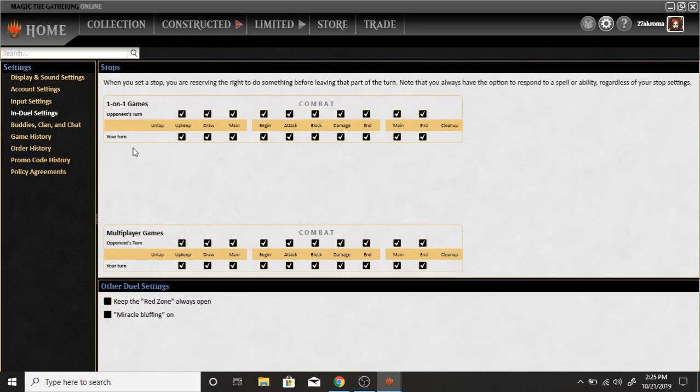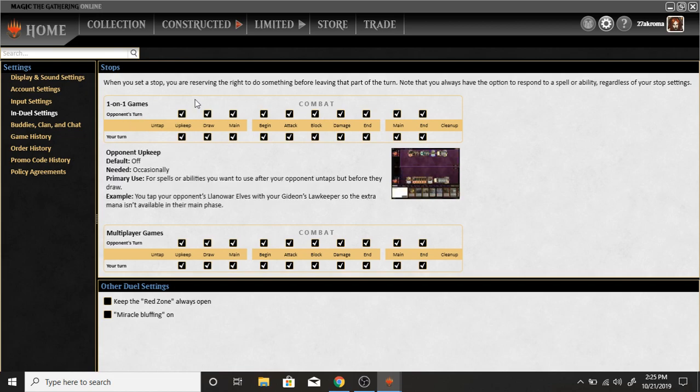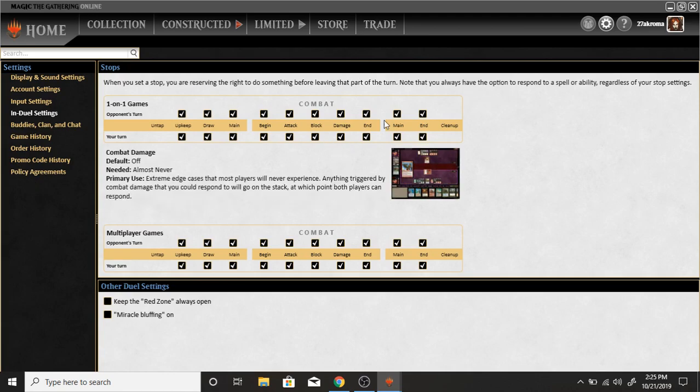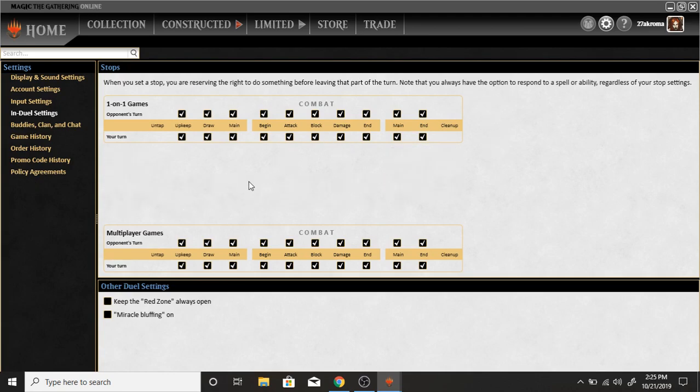So this is realistically what happens. This says 'your turn,' this is 'opponent's turn,' and this is just settings for prompting — like when you want to be prompted in general. Most players prefer to be prompted at every given point because you can do a lot of stuff overall.